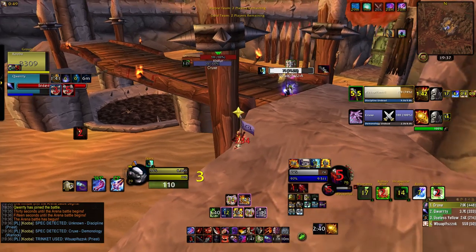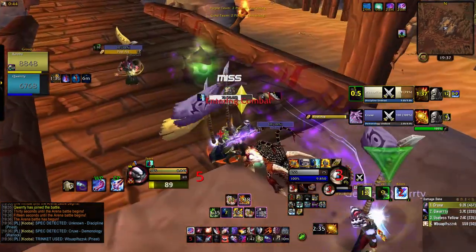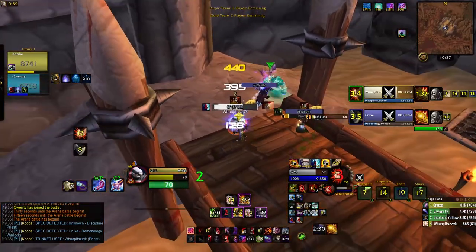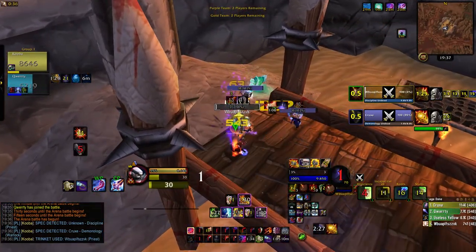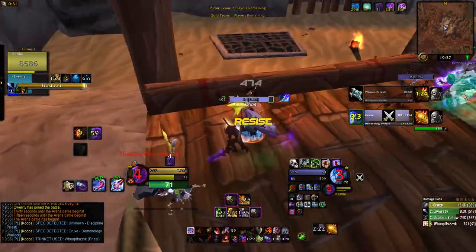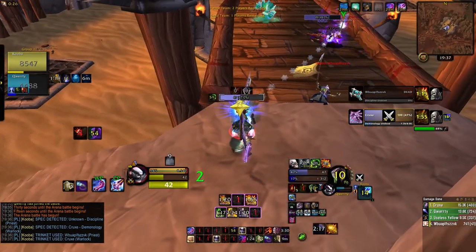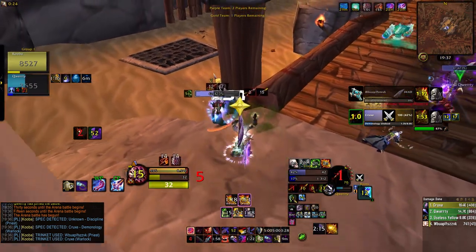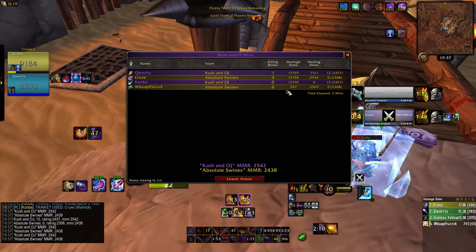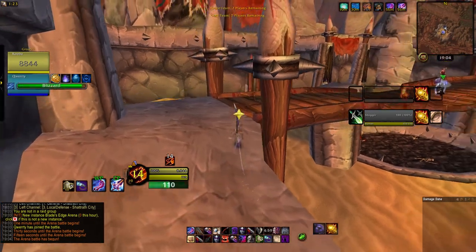Locke probably should have turned the corner here to start opening on me, but we'll take the free re. Kidney, kick fear, keep going. It's all about the open against Warlock-Priest — making sure you have pressure on the open and can make use of getting their trinkets early. Really only have one reset and one go again, and you're on a timer the whole time.